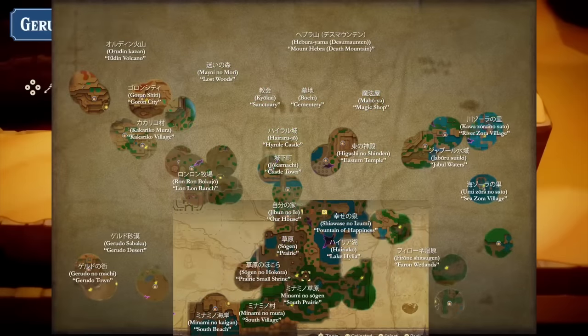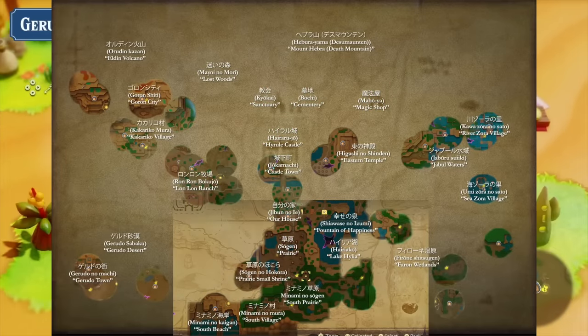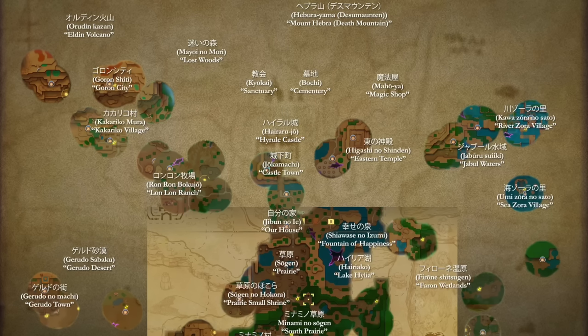Just look at this — we have the names of several locations along with a lot more of the map shown off. Lon Lon Ranch is back, as is the Lost Woods, based on the Japanese website. What I find most interesting is the labeling of Mount Hebra — this wasn't shown in any of the given imagery in terms of trying to figure out the name. As the map notes, in A Link to the Past this was the former position of Death Mountain, which has been replaced seemingly by the Eldin Volcano region. It would be interesting if we had both the Eldin Volcano and Death Mountain in the same world, but that doesn't seem to be what they're doing — they're going with Mount Hebra.